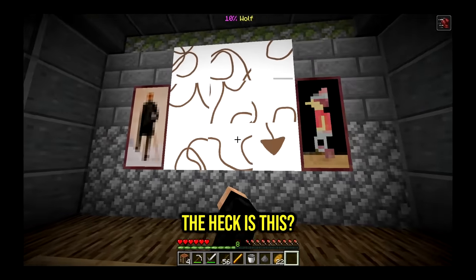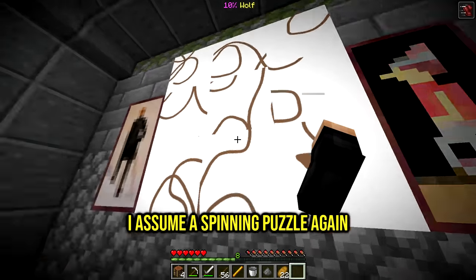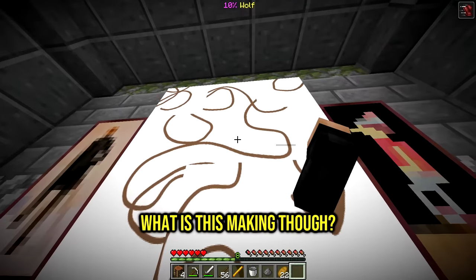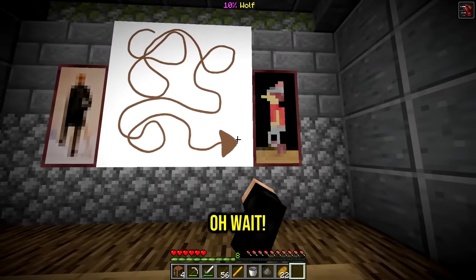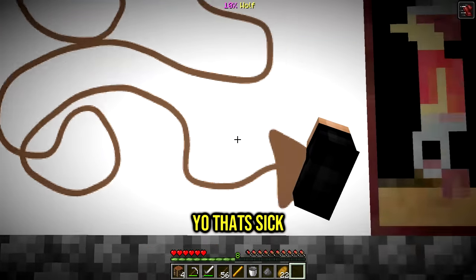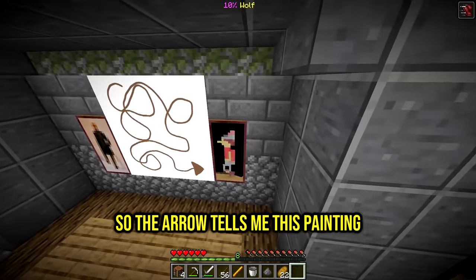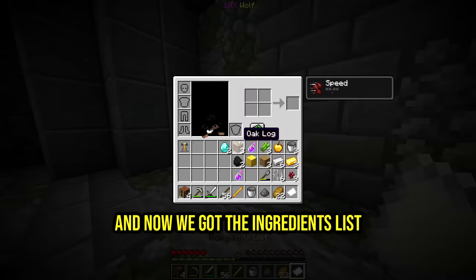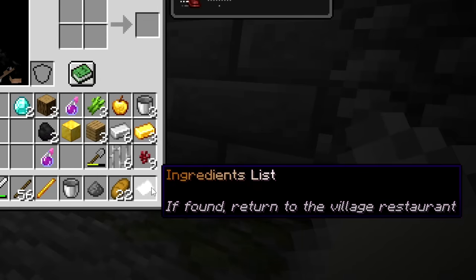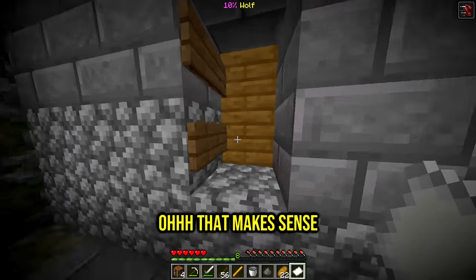What the heck is this? I assume a spinning puzzle again. What is this making though - this is some abstract art! Let me get every quarter. Oh wait, it's making something - it tells me where to go! The arrow tells me this painting - I love that! And now we got the ingredients list. 'They found - return to the village restaurant.' That makes sense!